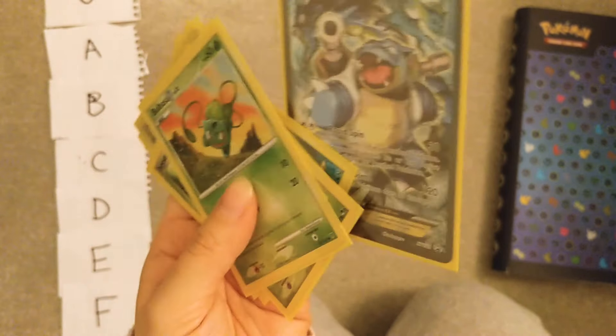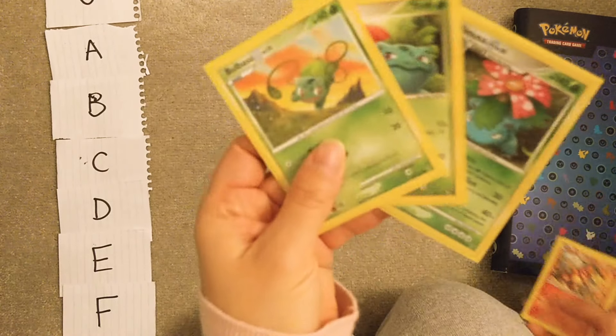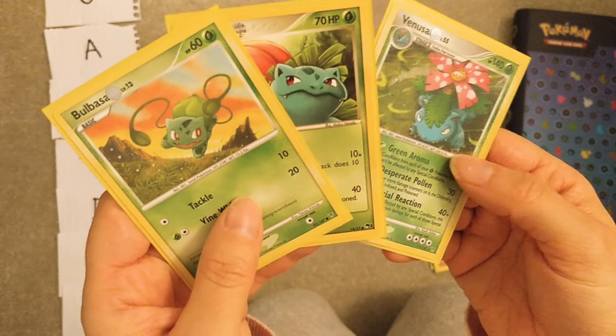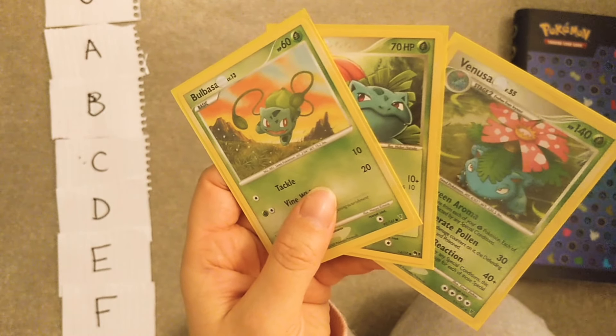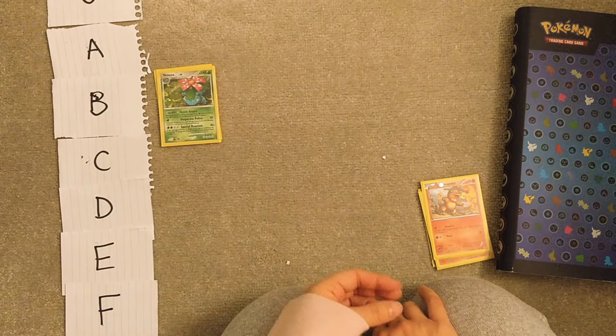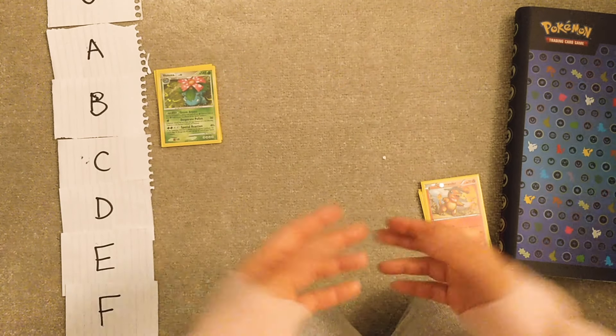I think this is my only Blastoise I had though. Okay so let's rate these. This family — I think Venusaur is kind of cool, it gets the Stun Spore and Sleep Powder. I don't think Venusaur is particularly pretty but I think Bulbasaur is really cute. To me it's just not that great. I'll say B tier — it's good because it's a starter, you get it early on, it evolves pretty quickly, Venusaur at level 32. It's pretty good but I'm not like excited about it.